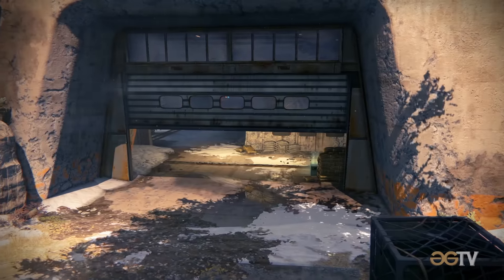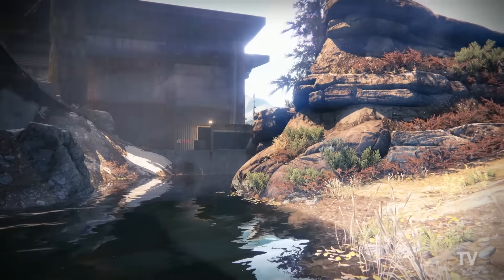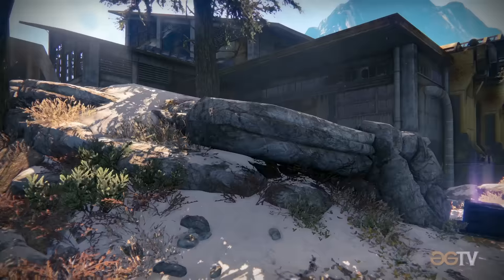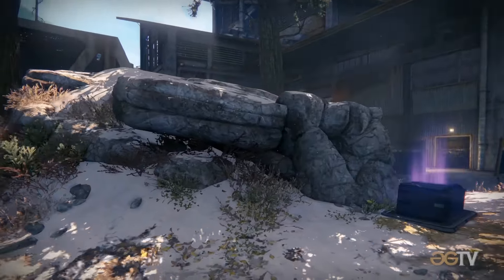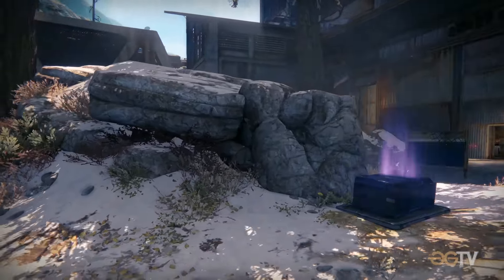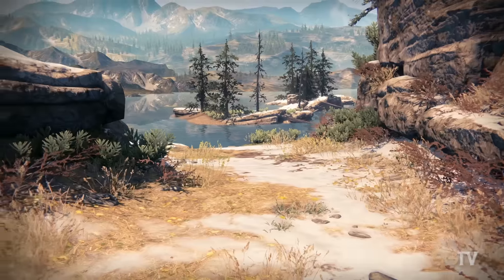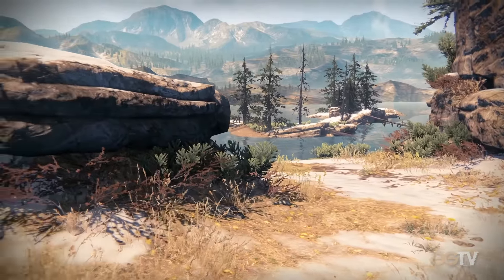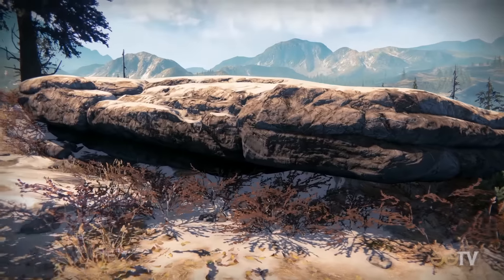Beyond the garage door you can find the semi-truck. Beyond that is a large boulder known as Pride Rock. At the base of Pride Rock you can find the first of two heavy ammo spawns — also the singular ammo spawn during games of elimination. Behind the heavy ammo spawn is another smaller boulder; for clarity we'll call it the overlook or sniper's point.